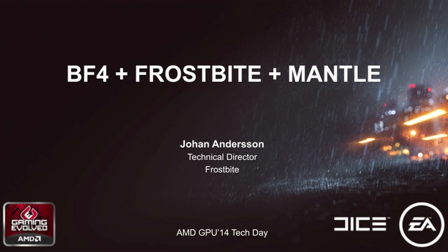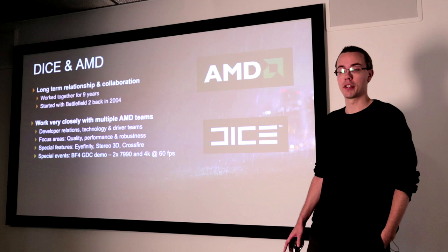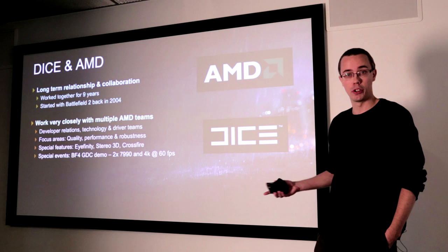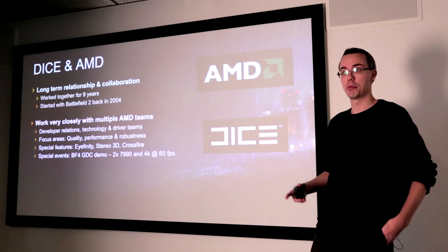We've been working together for the last nine years. It all started back with Battlefield 2 in 2004. We work very closely with lots of teams at AMD — the developer relations team, the developer technology team, and also the driver teams to optimize the drivers for all our different games. We focus on quite a few different areas: quality in our actual games, making sure that we utilize the GPUs and make sure our games look great and run really, really well.